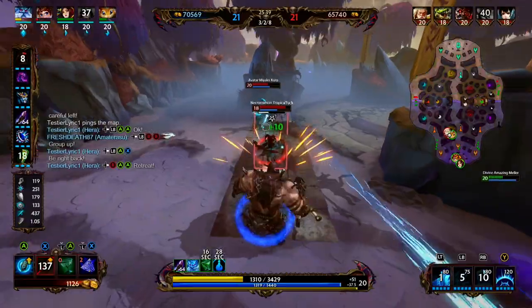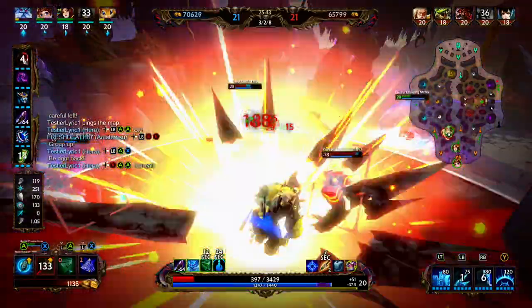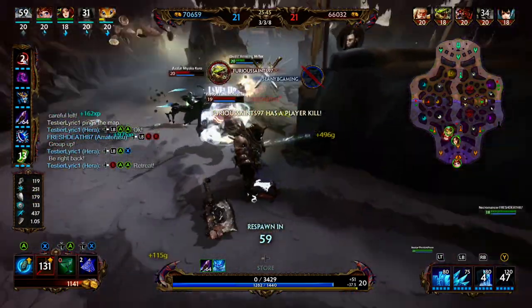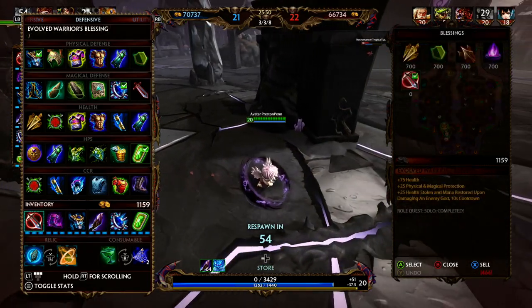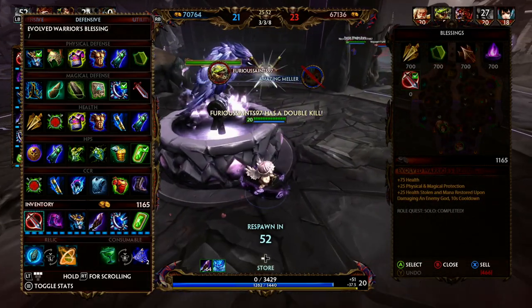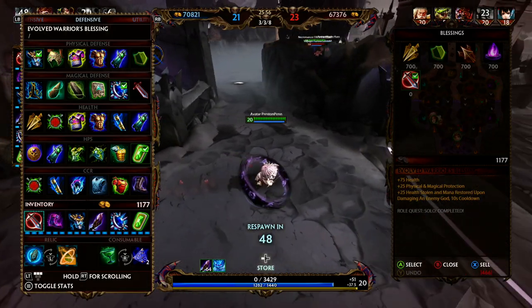We blink in, freeze the Jingwei, use our two, and use our ultimate — this was a suicide run. Absolutely no reason we needed to blink in like that. Rat's about to go down too — I just encouraged a bad fight for Rat Tasker. That was a very bad play.